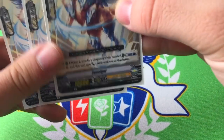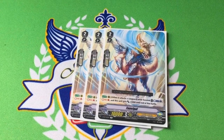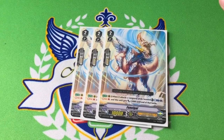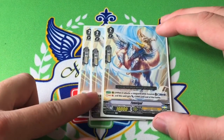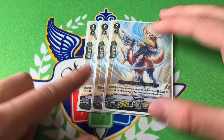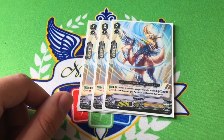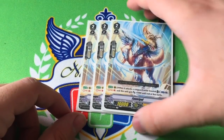Three copies of Funadol. When it attacks Vanguard, if it's boosted, you can counterblast one, Soul Charge one, and he gets plus 5k until end of battle. This helps directly fuel your Soul Saver plays. The reason I have him at three and not four is because I found the deck just slightly too counterblast heavy. I would recommend running a fourth Jaoran in place of the next card, but I didn't buy a second trial deck, so I just don't have a fourth Jaoran — if you have one, use it.